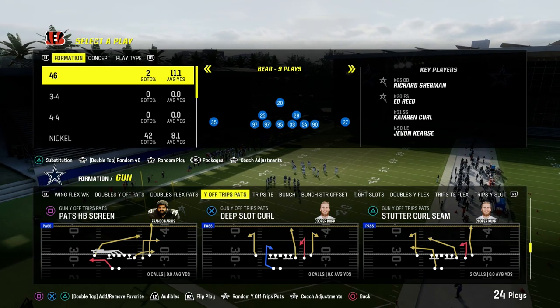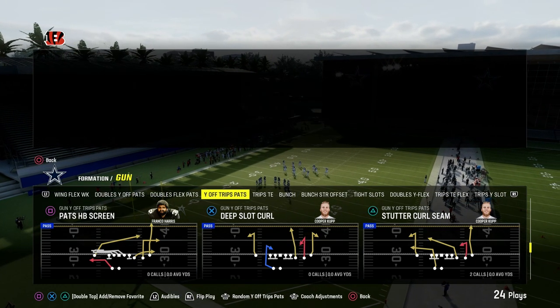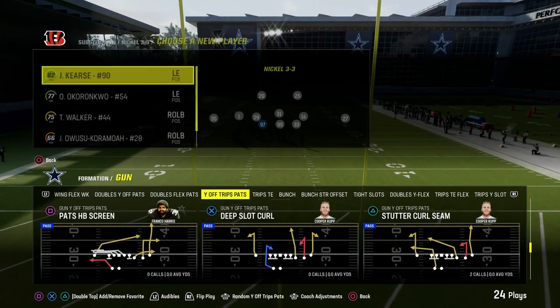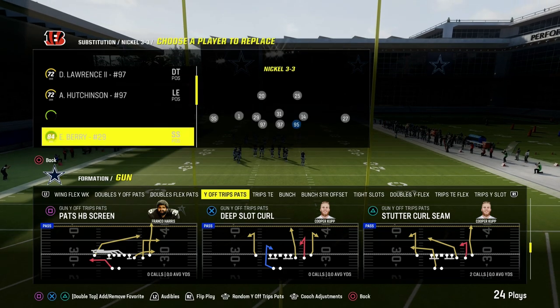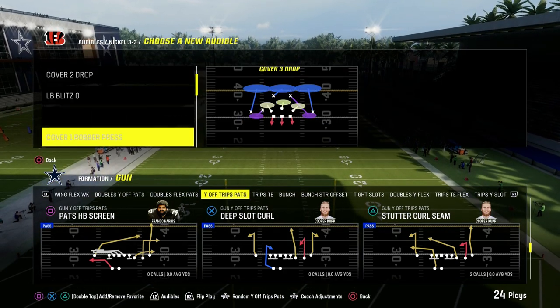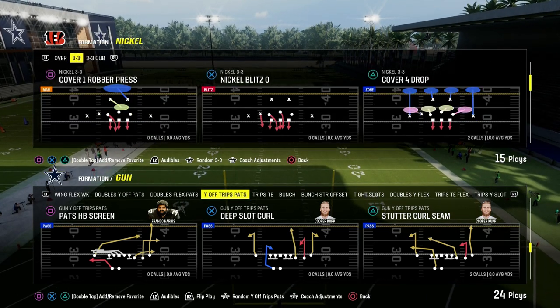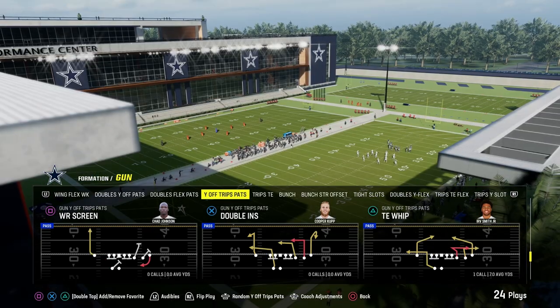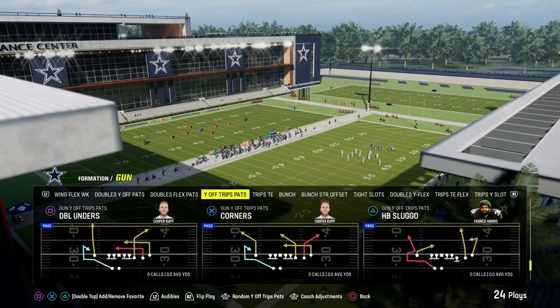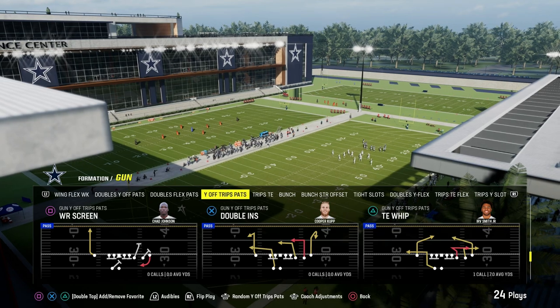In this video, we're going to show you one of the best passing concepts in Madden 24. It is out of the U-Trips formation. U-Trips has got a lot of value here at the beginning of the year, and one of the reasons why is because of its ability to have stock posts and stock corners that cut really sharply. Today we're going to show you one of my favorite plays out of this formation — it is the play Titan Whip.